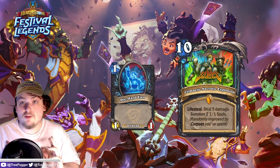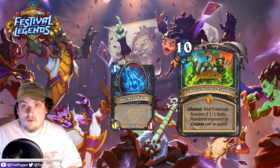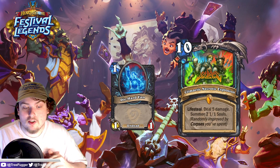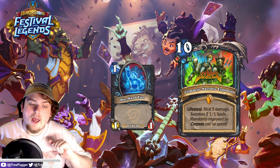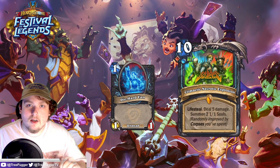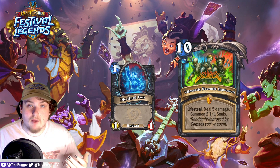Today the new expansion was revealed and with it a ton of cards, so let's jump into card reviews because there's a lot to get through. This first card here, Climactic Necrotic Explosion, is a new tri-rune card for Death Knight and a legendary spell. It's a 10-mana spell — there's a lot of crazy things going on here, and it's kind of hard to say whether or not this is going to be good because it is a very impactful card.